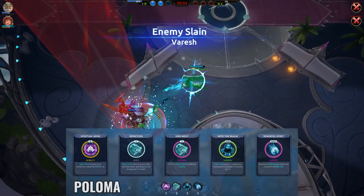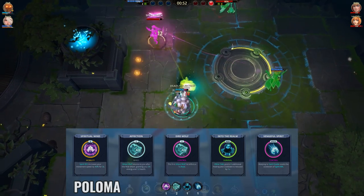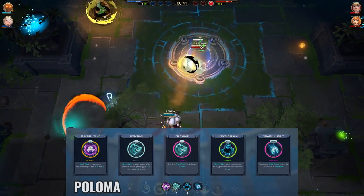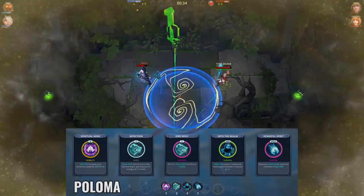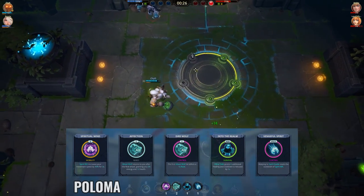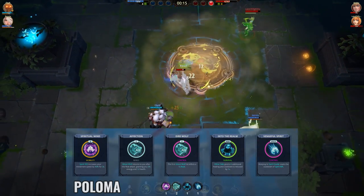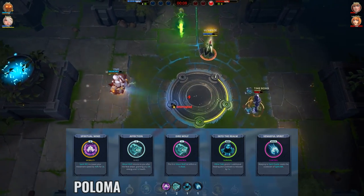Onto Poloma, this build is what I typically use if I know I'll be quite safe. I find that Affection, Into the Realm, and Vengeful Spirit are battle rights I almost always must have for Poloma. Affection helps a lot since she has trouble healing herself, so that self-healing is the reason this battle right should always be picked. Into the Realm is super useful since your mouse 2 ability is arguably one of the strongest defensive abilities in-game, so having its cooldown reduced and healing increased is super valuable. Vengeful Spirit makes your panic almost always ready, which is very handy against all types of enemies, especially melee. Spiritual Wind and Dire Wolf are less mandatory, but Dire Wolf helps set up teammates' abilities and stops enemies before they get close. The movement speed boost from Spiritual Wind is quite versatile — useful both defensively and offensively.